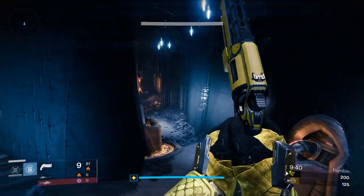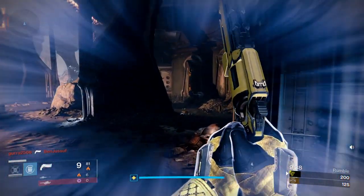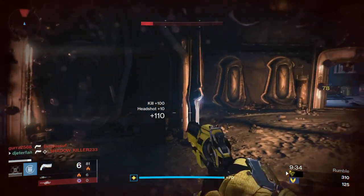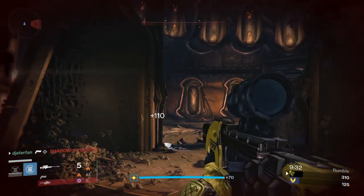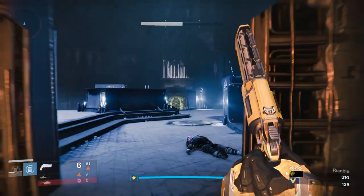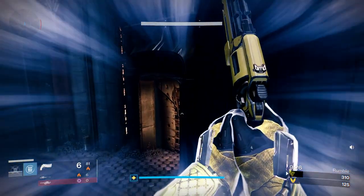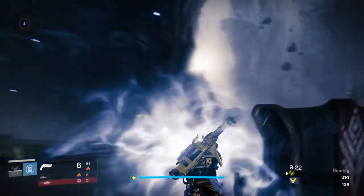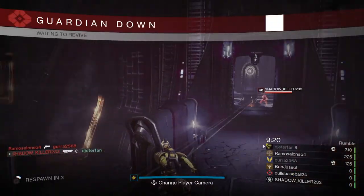My Light level right now is actually at a 158, which is quite low. But thankfully we're not in anything that actually matters, so light level shouldn't matter too much here. I picked up another 3 shot kill. As you can see, the Sniper Rifle is very similar to the same one from Year 2 — the Glass Promontory. But this is actually the Year 1 Trials of Osiris Sniper. It basically looks and handles the exact same.